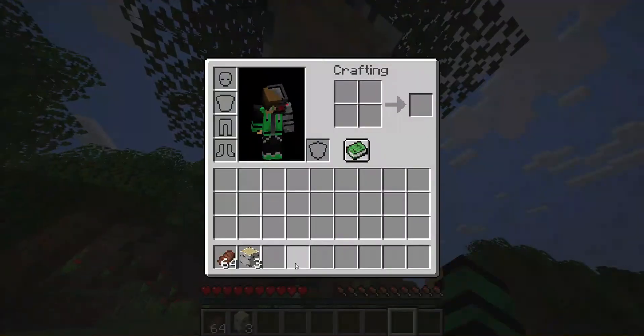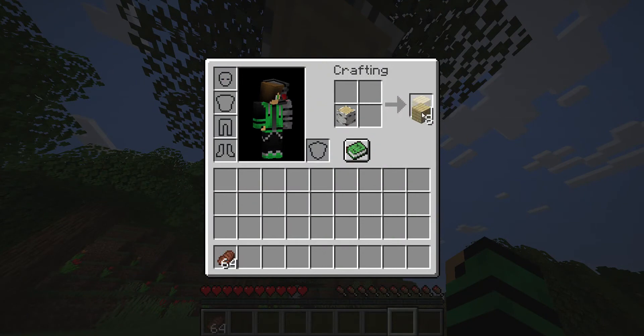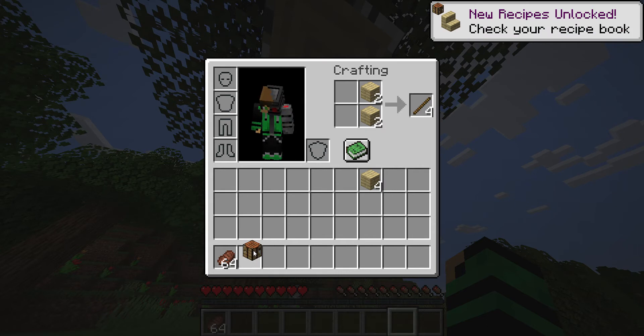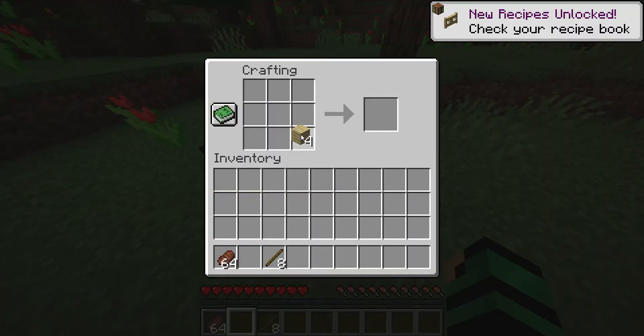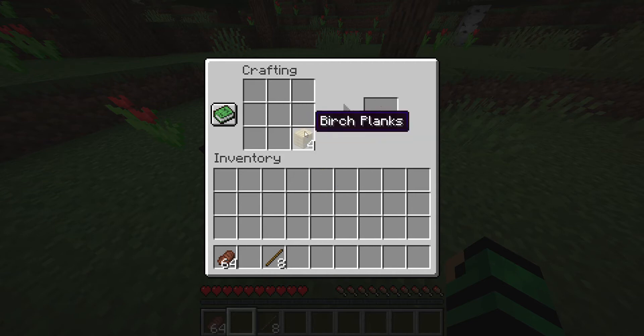So you need to chop down three logs — it can be any kind. Then you gotta make a crafting table, and you want to make eight sticks. This is how you make sticks, and this is how you make a crafting table.